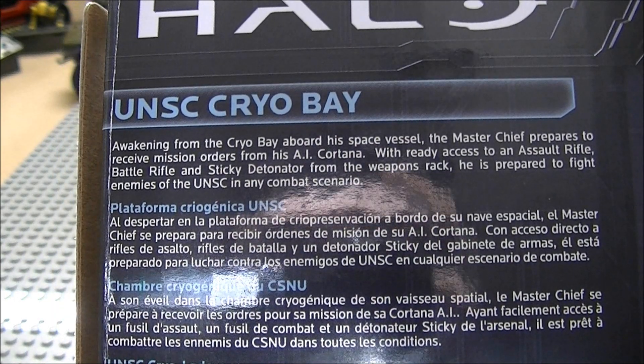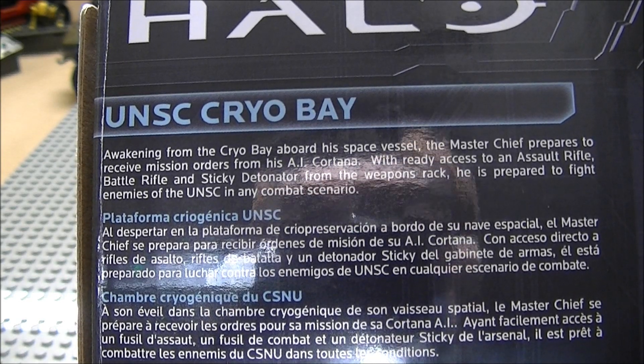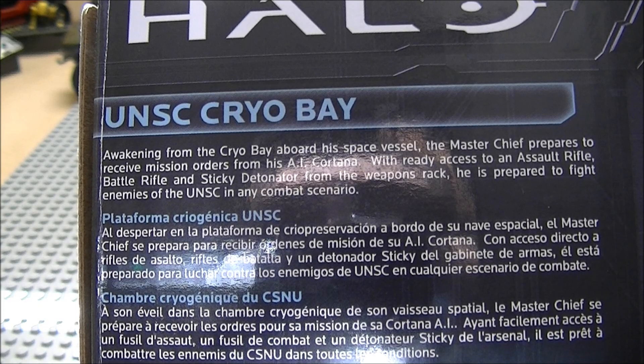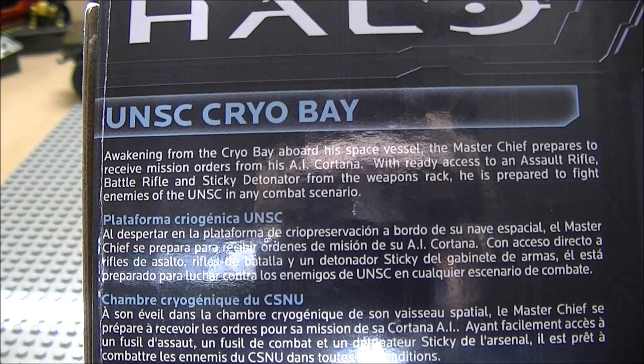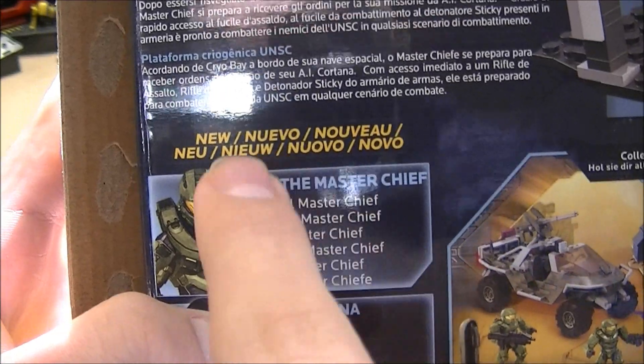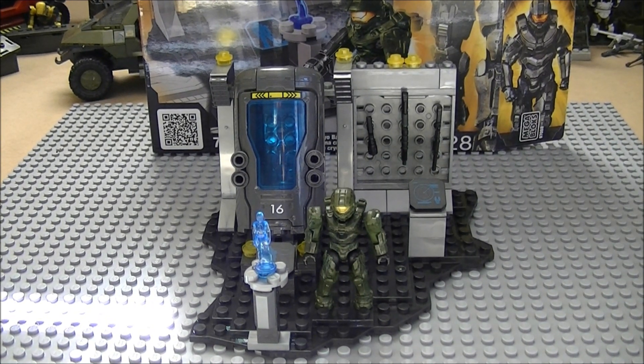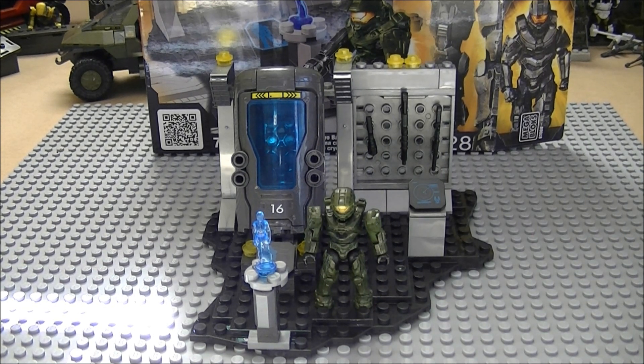Right here it says 'UNSC Cryo Bay: Awakening from the cryo bay aboard his space vessel, the Master Chief prepares to receive mission orders from his AI Cortana. With ready access to an assault rifle, battle rifle, and sticky detonator from the weapons rack, he is prepared to fight enemies of the UNSC.' This is what I mean by it being actually licensed — they say it is the Master Chief, not just 'a Spartan.' And Cortana. That's really cool. Maybe they finally got those licensing issues out of the way, like with the beta figures that looked like Cat, George, and Noble Six.